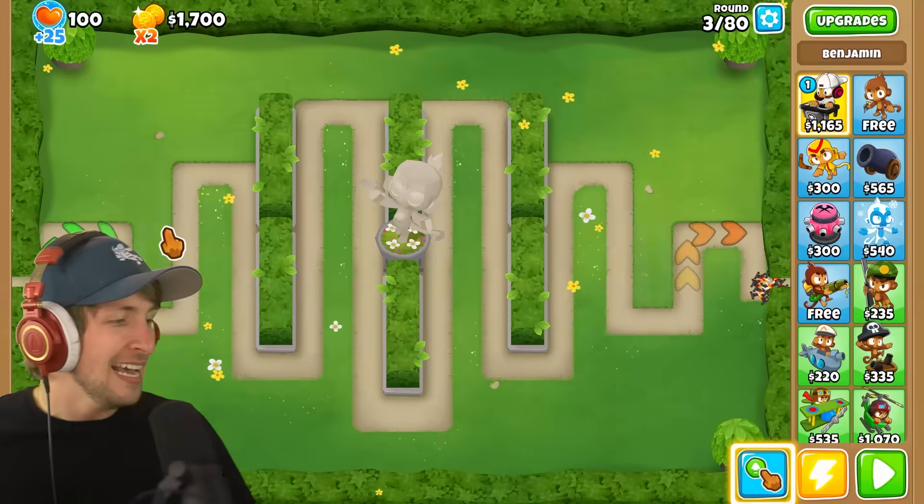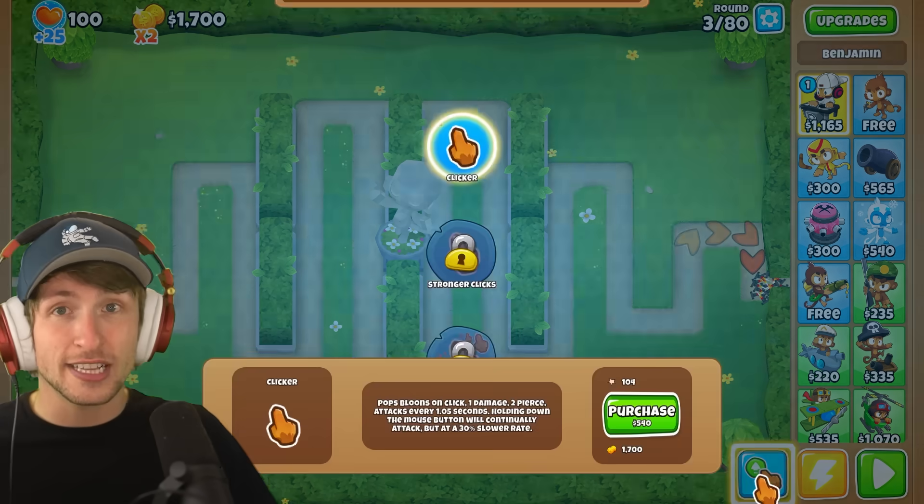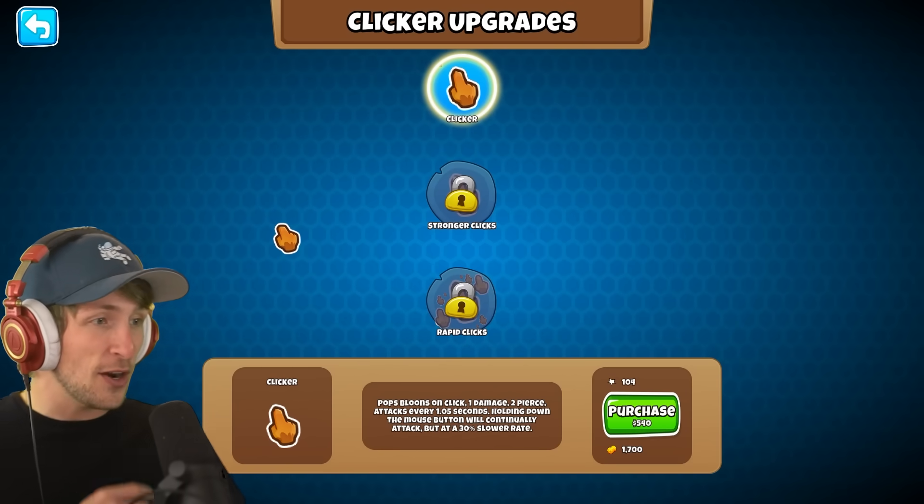Today, we're going to be taking the cursor and turning it into its own upgradable tower, meaning you can click balloons to pop them. If you look down here, we have a new upgrade menu. When you click on it, it actually turns to the clicker upgrades.